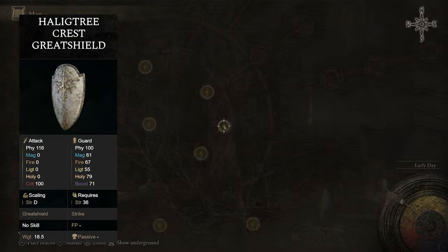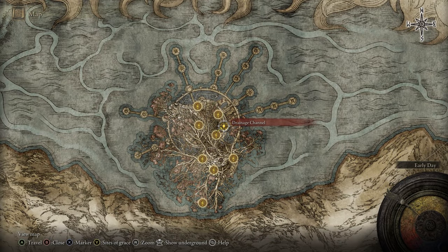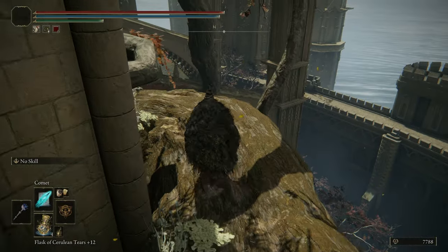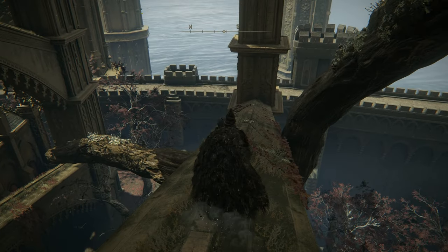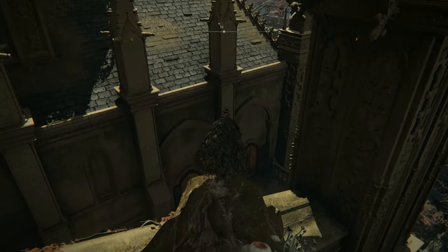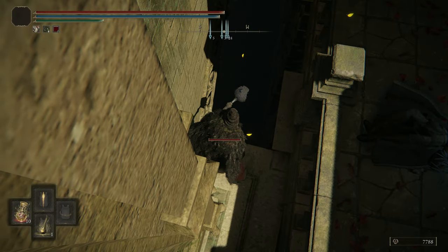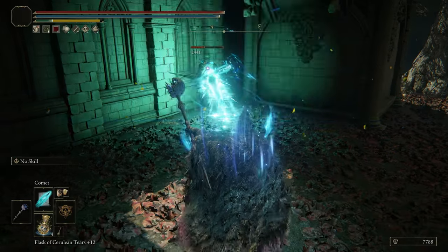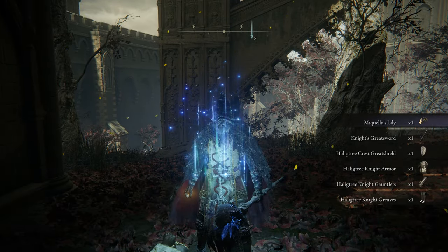If you'd like to farm the Haligtree Crest Greatshield, head to the Drainage Channel grace in the Haligtree area. Once you're here, head out the door — there's a knight that has the Greatshield equipped, and he only has a chance to drop it so you'll have to kill him multiple times most likely. You can see him sitting down underneath. He did drop it — the Haligtree Crest Greatshield — and that's how you get it.